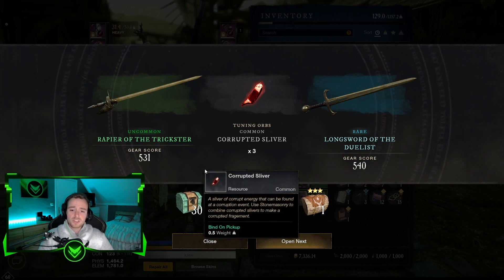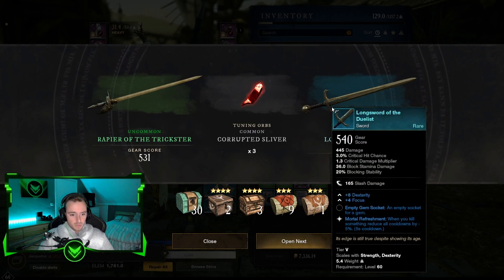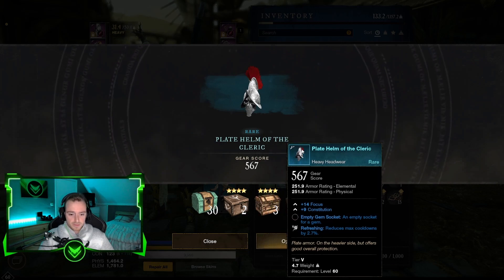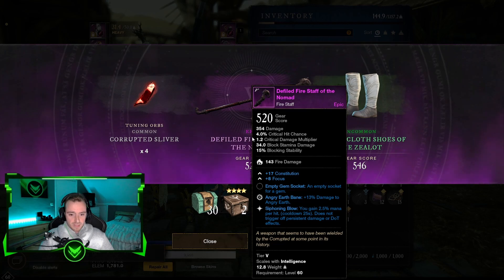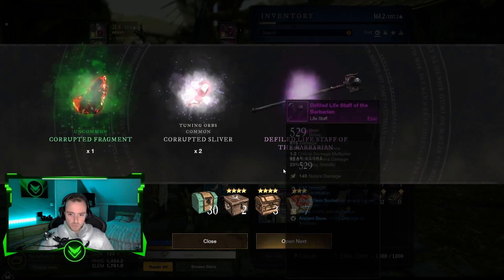We got a sword over here — pretty bad sword if you ask me though. Got a helm, watermark 570, that's pretty decent. Another fire staff with gun on focus, so that's not really worth it.